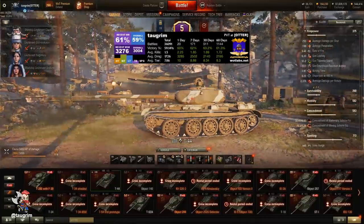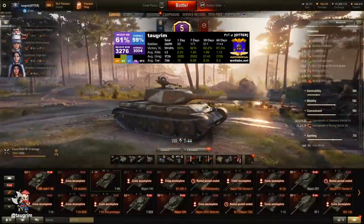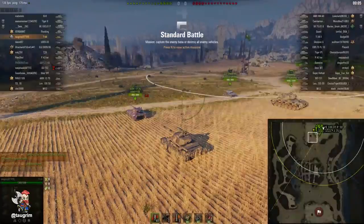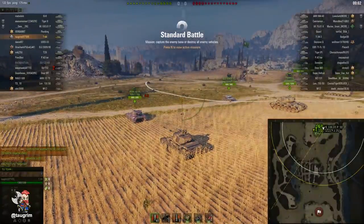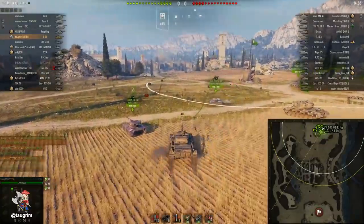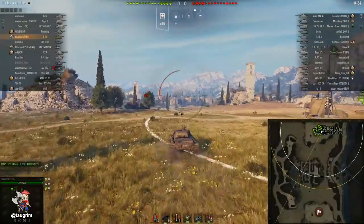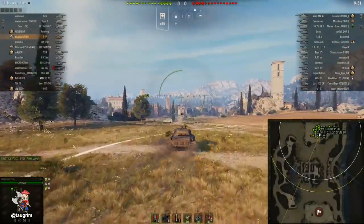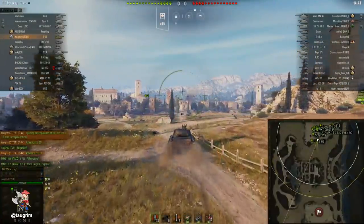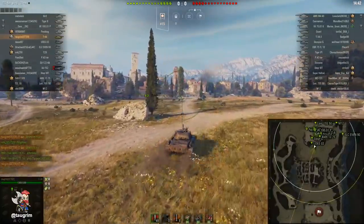This is episode 106 in our Road to Unicom, and today I review the T-44. This is the tier 8 Russian medium tank that unlocks both the T-54 and the Object 430. I repurchased this recently to grind out the 430. I have now played both the 430 and the 430U, so I will be reviewing those tanks in upcoming episodes. I wanted to talk about the T-44 because it is the quintessential Russian medium tank, and you can learn a lot of good things from its playstyle.